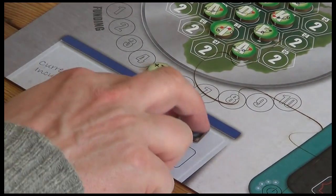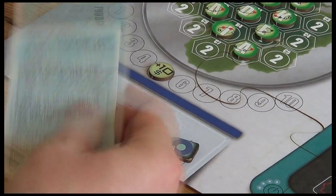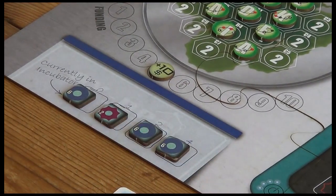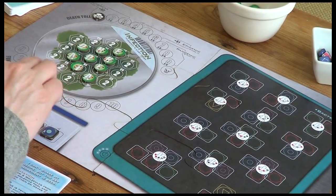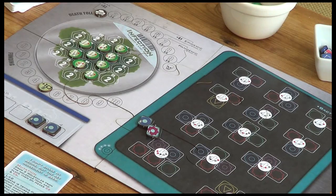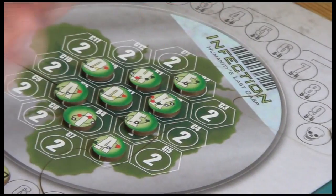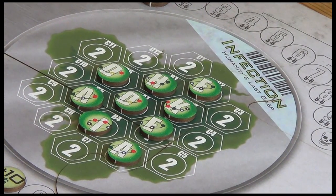If I chose to harvest these two, that would be a cost of six dollars. The good news is the lab card says I may harvest my two proteins for free this round. So I can grab any two. Once I've grabbed them, I place them onto an unoccupied space on an incomplete antibody in the vaccine area. There is a condition though - we need at least three sides of a molecule's hex to be empty or exposed.